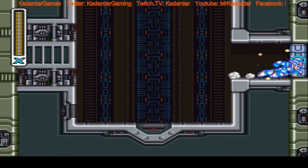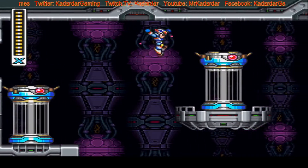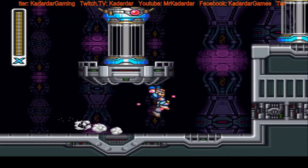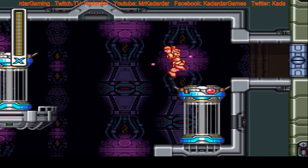Anyway, you start off the level, drop down and go into this store, where you'll find capsules. And as known with the Mega Man games, you know what this means — we're going to be revisiting all of our bosses.